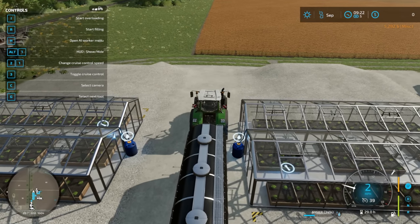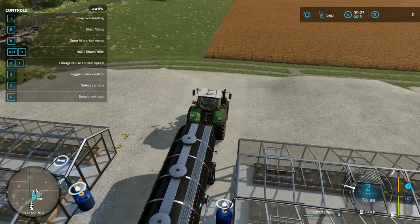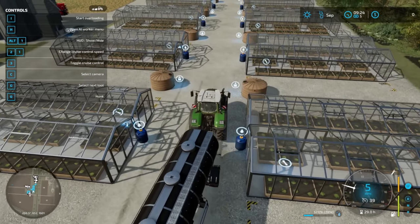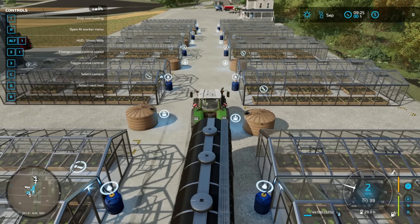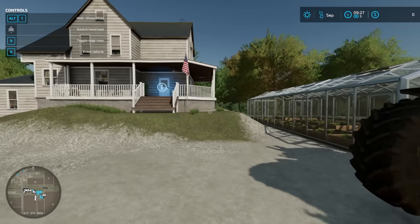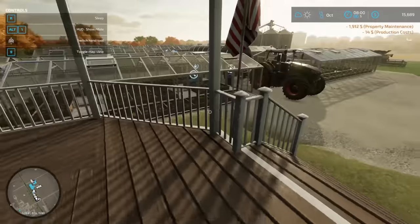Oh shoot — we are flat broke, holy moly! Alright, let's start filling up these greenhouses. Yeah, we are flat broke, we need to make money for sure. I should be able to top off all of these since they weren't all empty. What's nice about this trailer is that it overloads so fast, we can just pull from one to the next and let it top them off. Let's sleep through to the morning — we're gonna make decent money off the greenhouses, but I want to see how many eggs we get.